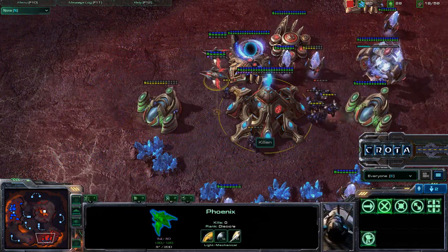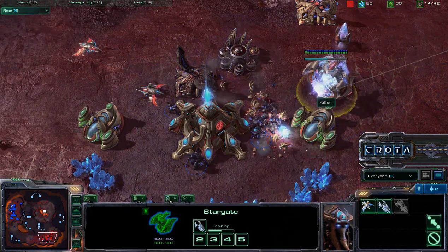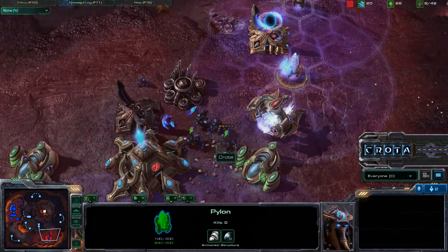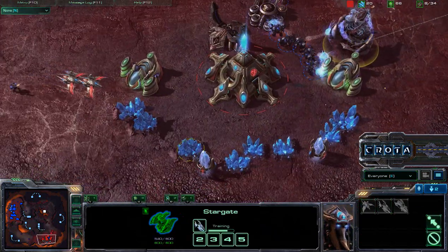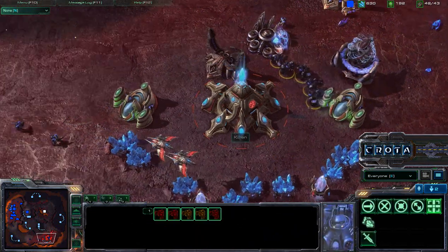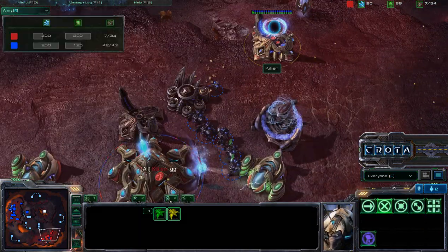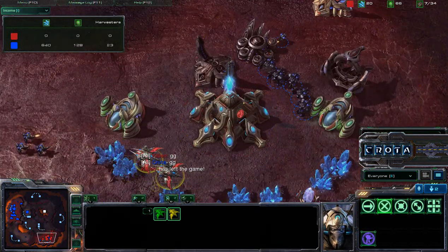A Marine comes in to take down these Pylons, making sure no additional units are being produced. I was worried about a Void Ray — if one comes in on this engagement, I'm in a lot of trouble. So I Stim and take down the Pylon powering the Stargate. As soon as I confirm there's no Void Ray, I know I can use these Marauders to finish off the rest of this army. With two Phoenixes staying in the fight, the army score hits 800 versus 300, and Killian says GG. Thanks for watching and listening — I hope you enjoyed this 1v1 replay on Incineration Zone.